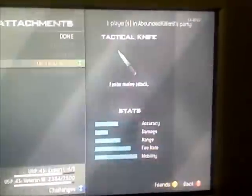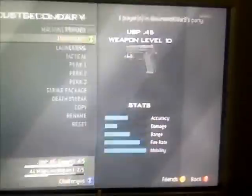For my secondary I have the USP handgun. I keep the tactical knife so I can stay stealthy and people won't find me as much. I also have a throwing knife and concussion grenade to make it easier to take down enemies by slowing them down.